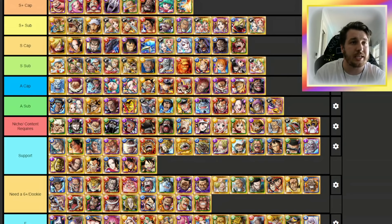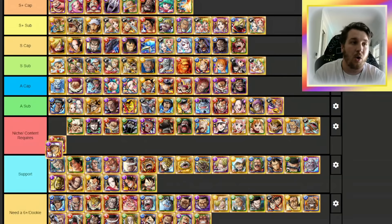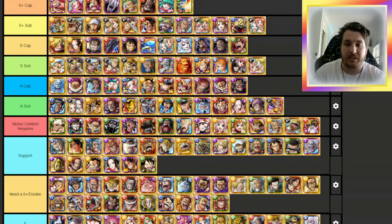In the AT Captain section, I want to drop V2 Akainu. He's a little bit outdated nowadays and as a sub I really don't use him much. Honestly, he kind of needs a 6+, quite badly. He makes strength orbs and int orbs which is great, but if you don't have a way on an int team to make those strength orbs matching, you are relying on a lot of RNG. So for me, he really needs a 6+.